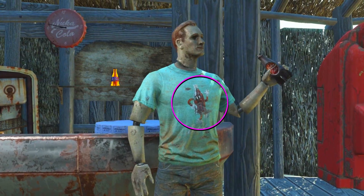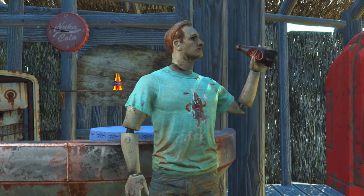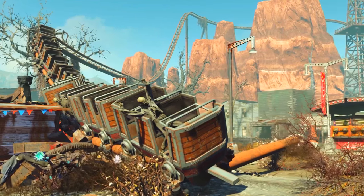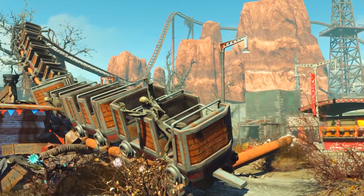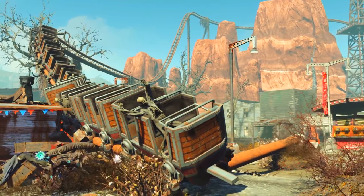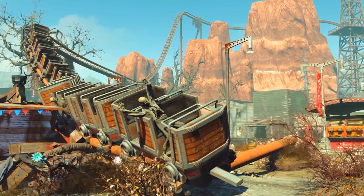Here we have what could be a new piece of apparel — a light blue t-shirt with Bottle on it, a Nuka World style shirt. But what's wearing the shirt is the most horrific thing I've ever seen: a mechanical mannequin. In this shot we can see a roller coaster that's come off its rails, so I don't think we'll be using it. In the foreground there appear to be two new types of plants — a brown one with light pink flowers, and a darker one with turquoise flowers.